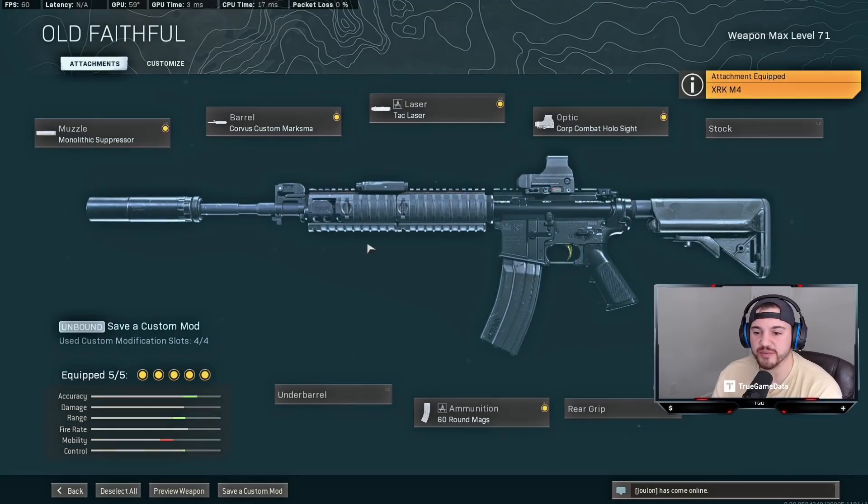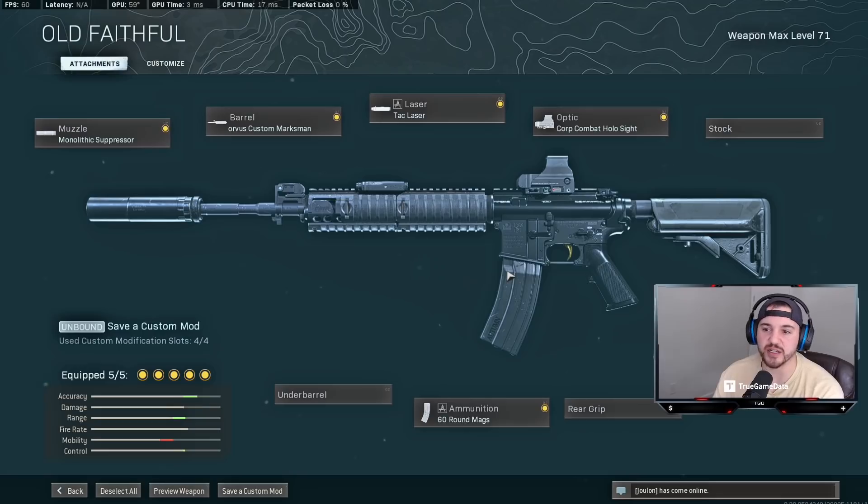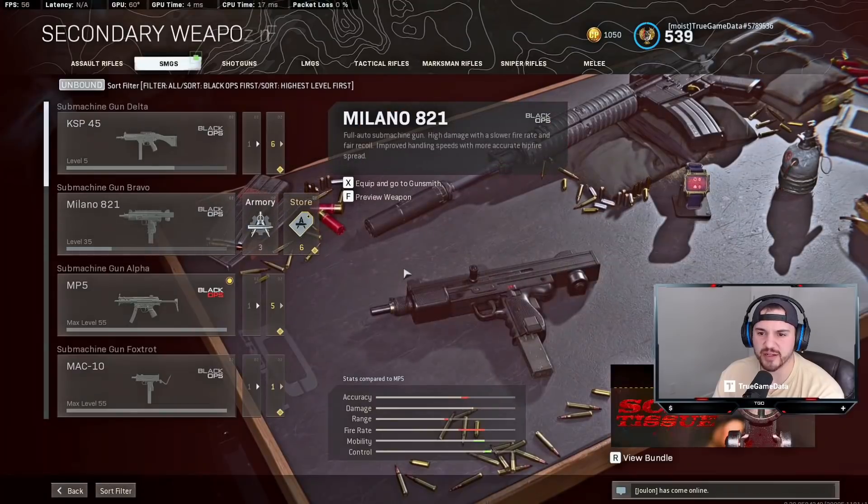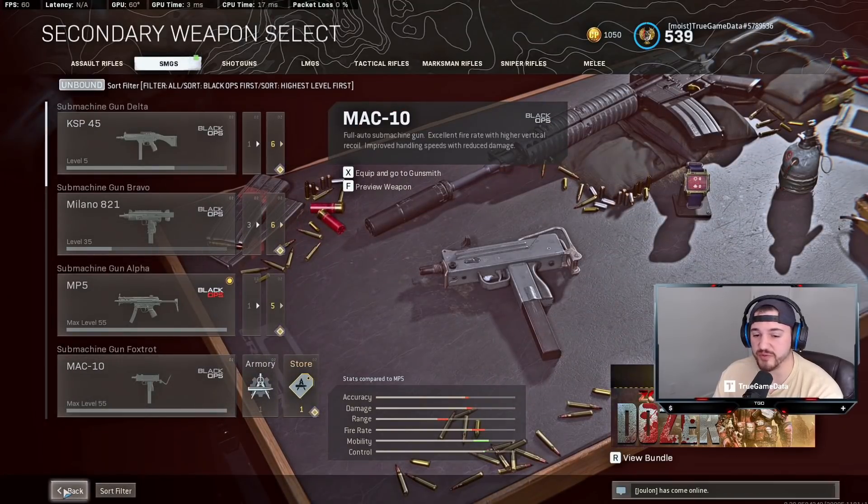With the AMAX in yesterday's video I took the Commando off and put the tac laser on — for the AMAX it doesn't make that much difference. But with the M4, removing the Commando foregrip and adding the tac laser makes a pretty big difference, so it's more of a stretch than doing it on the AMAX. But if you wanted a really fast ADS M4, this would be a pretty solid build and it'd be fun to run.